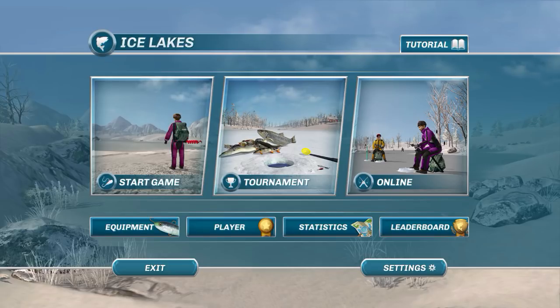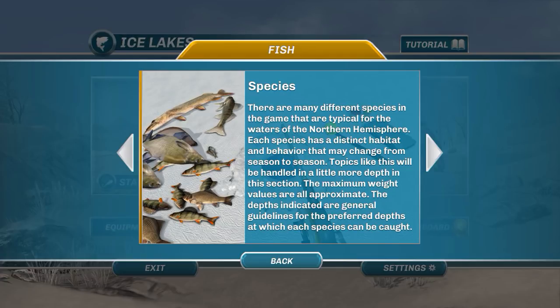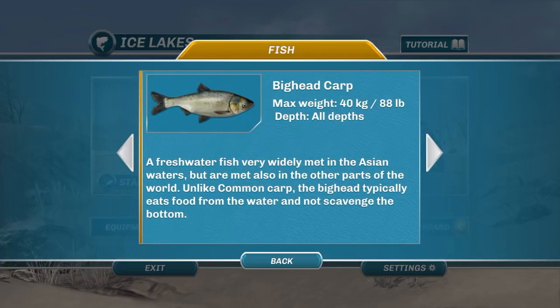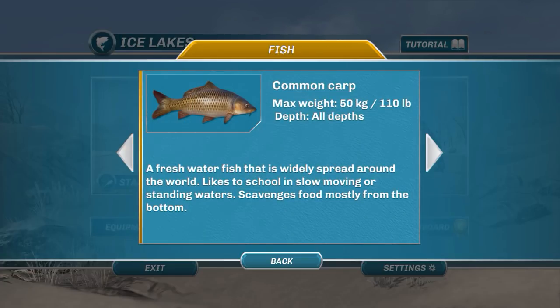Let me show you the new species they've added. We've got the big head carp, and these fish can get really big — up to 40 kilograms, 88 pounds. We've also got koi; these are kind of rare, typically found only in garden ponds, rare in natural environments, but they can get up to 66 pounds or 30 kilograms.